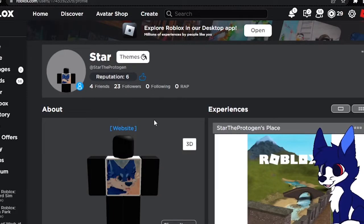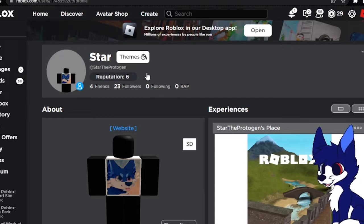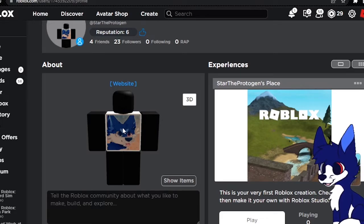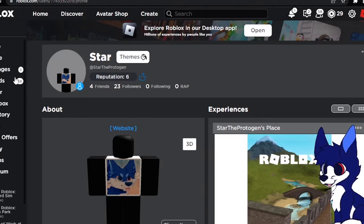I was messing around with custom avatar preview on my alt since it's been a while. I found something pretty cool that you can still do. You know how on my main, I did a thing where I made my entire fursona as my business preview right here? Well, you can't really do that anymore since Roblox changed some of the limitations on it and they already released their custom avatar preview thing for mobile, but you can't really do that yet on most mobile accounts.